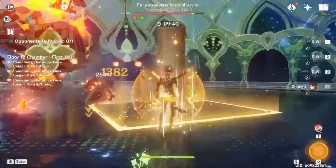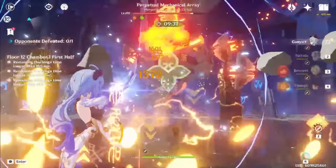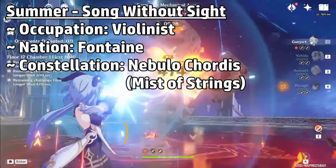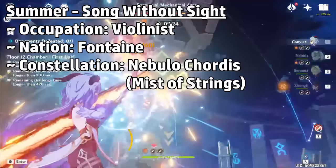We'll get into her story a bit later on, but for a general introduction, meet Summer, a violinist from Fontaine. Her side title is Song Without Sight, and her constellation is Nebulo Cortis, which roughly means Mist of Strings. This was taken from Google Translate — I don't have any experience in Latin, so please correct me in the comments if there's a better translation.